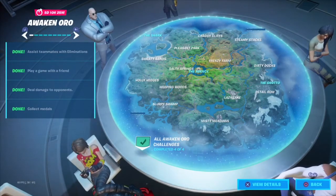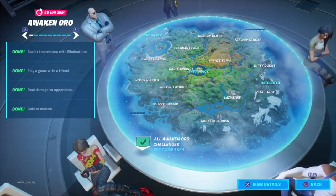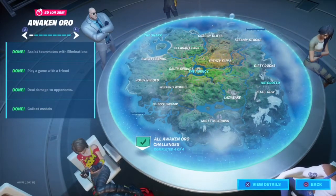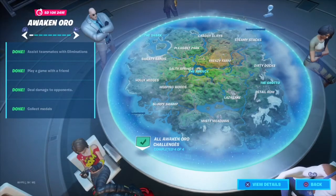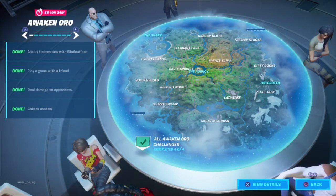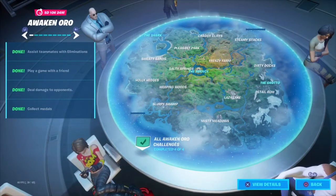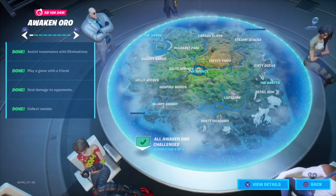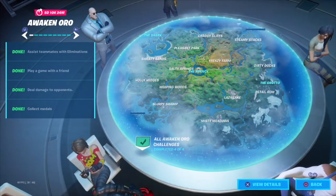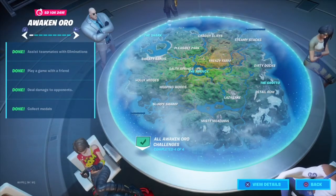The second challenge says 'play a game with a friend,' which is easy if you're playing duos or squads — just make sure they're in your party, not randoms, as randoms don't count. The fourth challenge is to collect medals, which means punch cards. Just fill out your punch cards — that's all medals means. You can easily complete your punch cards in a day.